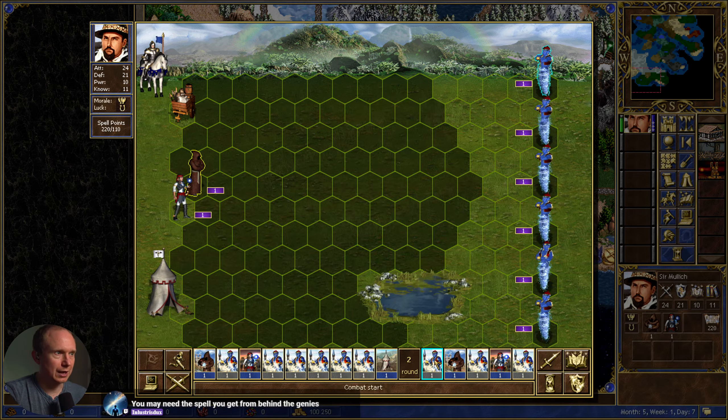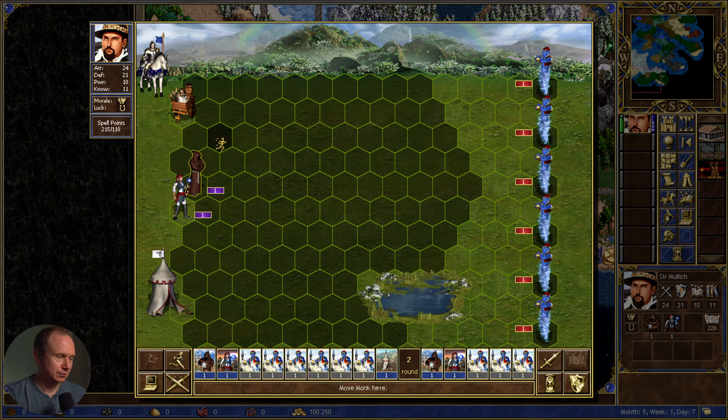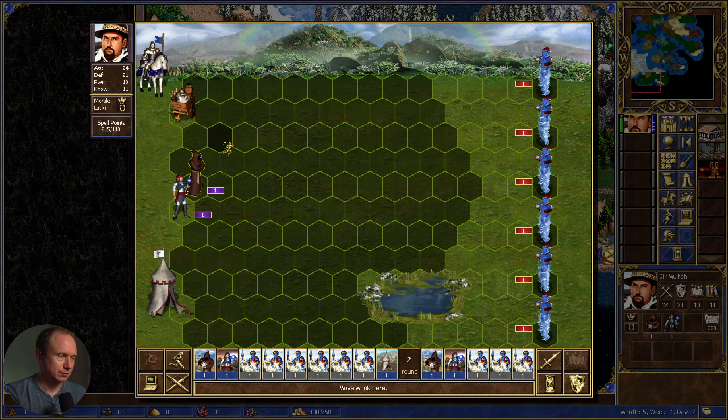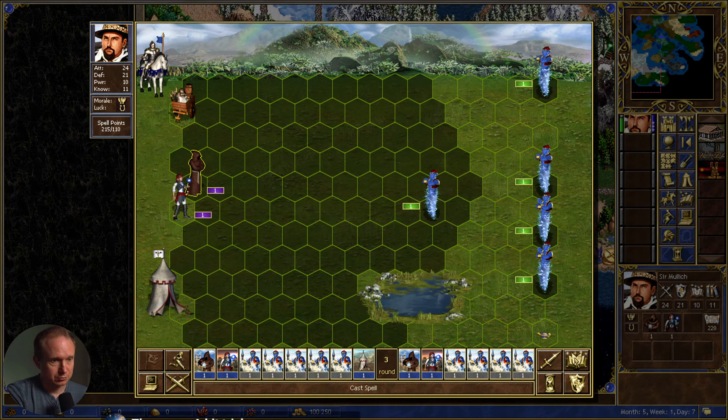She is still in full Gremlin mode. But we have a boatload of mana. And we have a bunch of boars, a bunch of ice elementals, a bunch of dragonflies. The spell from behind the genies — oh, these are master genies, which is slightly different. Let's see what the quest guard here is.